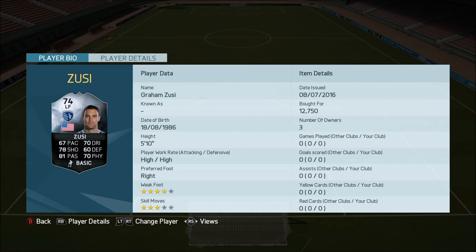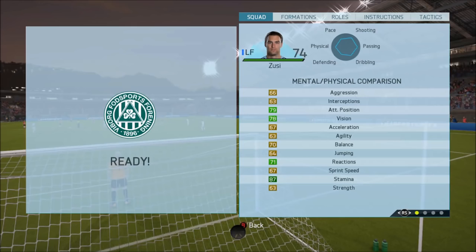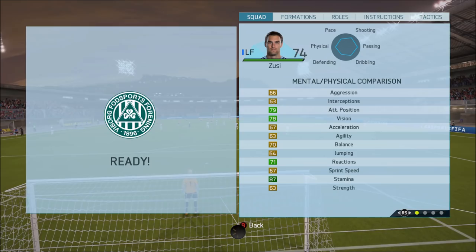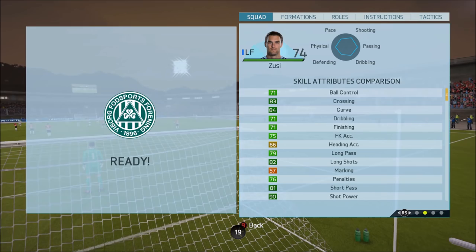67 pace, 70 dribbling, 78 shooting, 60 defending, 70 physical, 81 passing — 81 passing is class. Obviously that 67 pace is pretty poor and will put an awful lot of people off. He's got 3-star skill moves and 4-star weak foot. As you can see with his mental and physical attributes, they're not the greatest if we're being totally honest — they're all yellows or greens pretty much, and only really stamina and attacking positioning stand out.